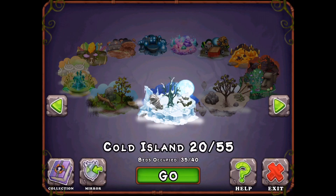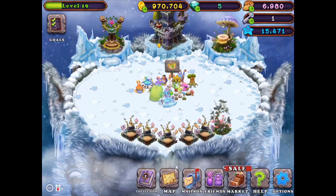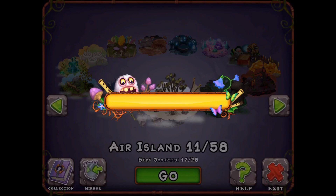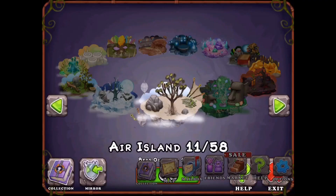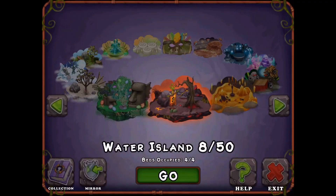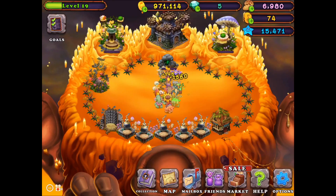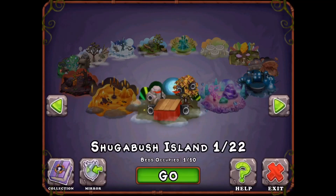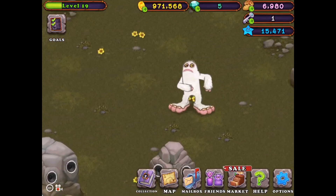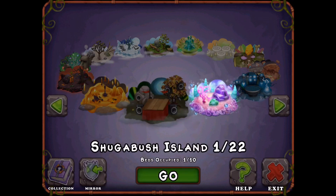Yeah, now Cold Island. This is the Air Island. Yay! Water Island. Yes, this is the best. Firehaven — as I said, I don't have Tring and I don't have enough beds. Sugar Rush Island — this is the only mammoth and it's from Plant Island. Actually, both of the mammoths are from Plant Island.